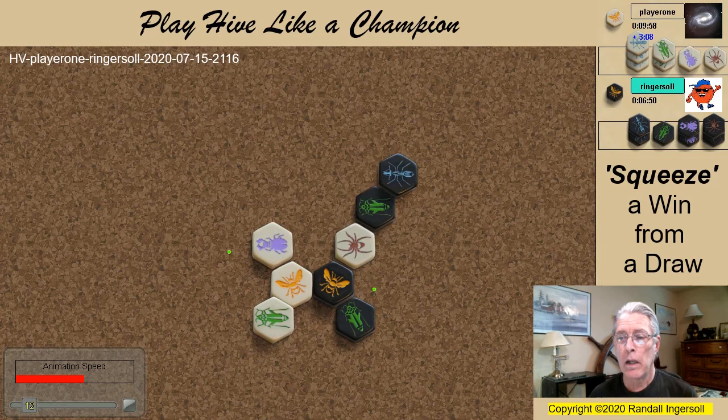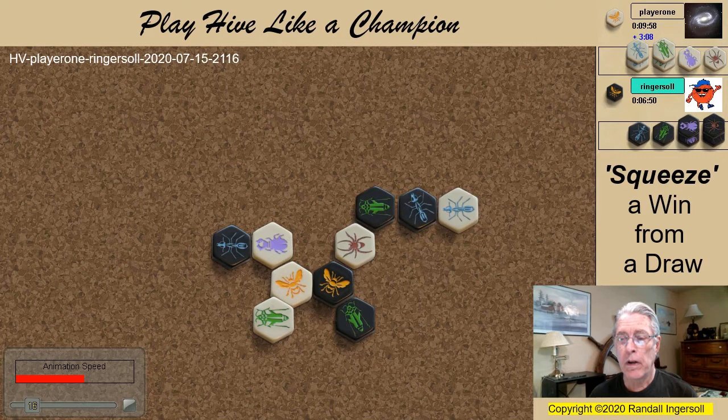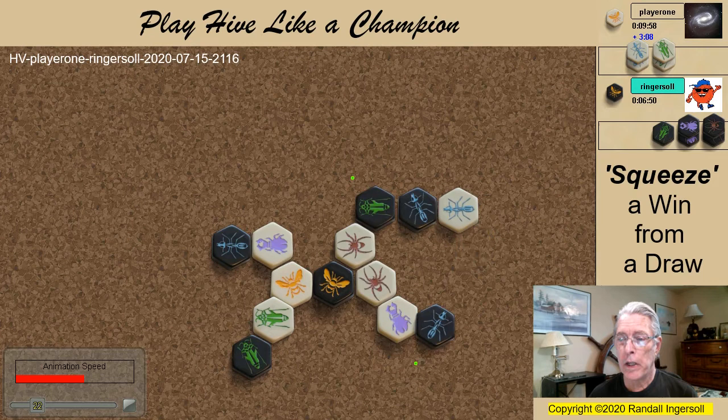I jump out with a grasshopper, my opponent brings in a beetle, and I'm forced to pin it. Of course I pin it with an elbow pin to stop the placement of a new bug in this spot here. The next trade of ants was definitely in my opponent's favor, and very soon I found myself in a situation with no defensive bugs.